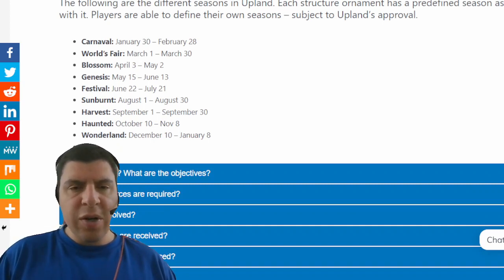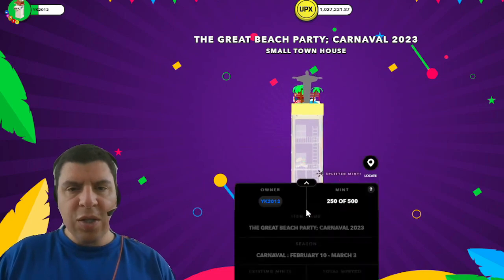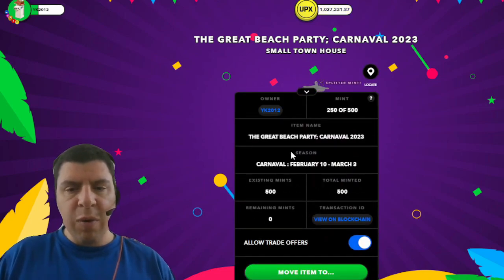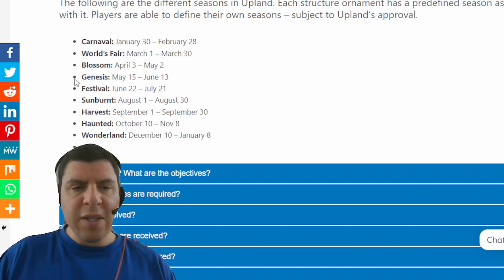Structure ornaments are manufactured in factories and shipped to showrooms in order to sell. When a specific structure ornament like the Great Beach Party is created, the season must be defined before it is minted. The design also has to match the theme — you wouldn't be able to create a carnival-themed structure ornament for the Genesis season, which celebrates Upland's Genesis Week.